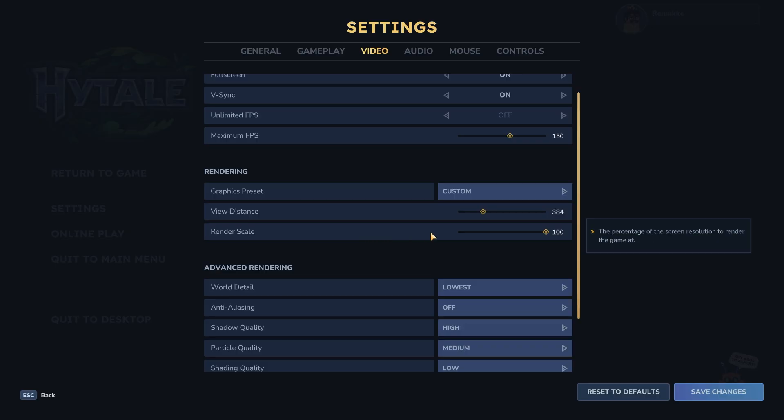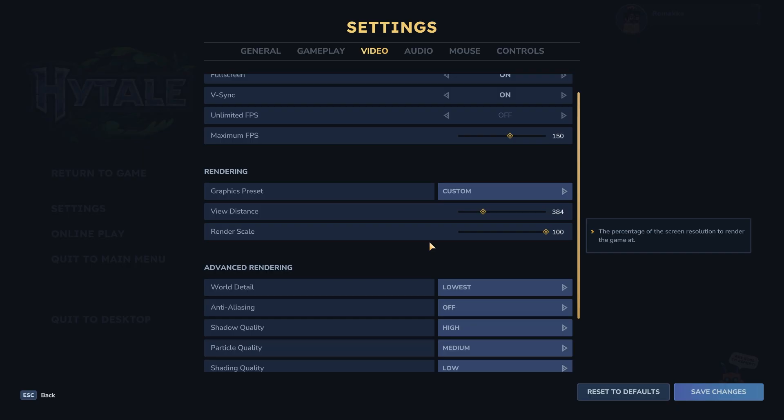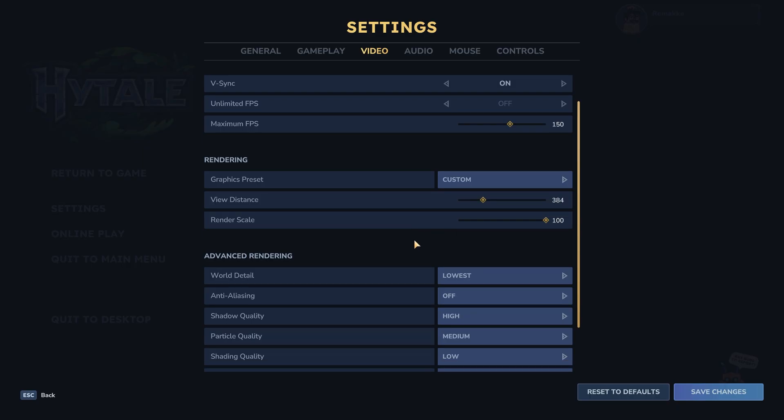This is render scale — probably the most important setting here. I have it on 100 because you see a very big difference between 50 and 100. Even if you go a little bit below 100, you will immediately see some quality loss. So I would definitely recommend taking render scale at 100.